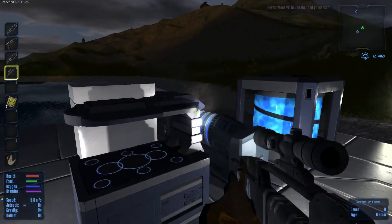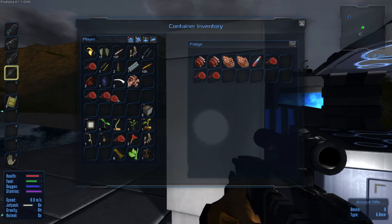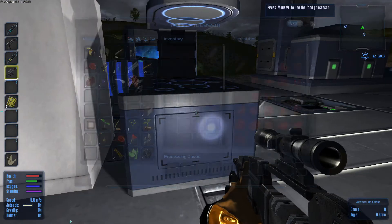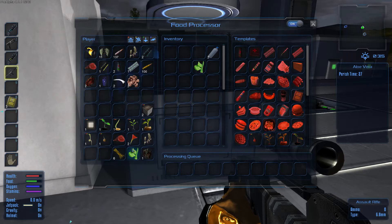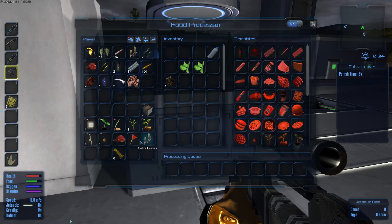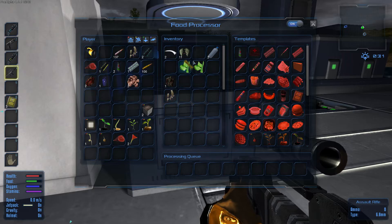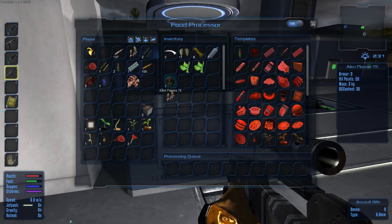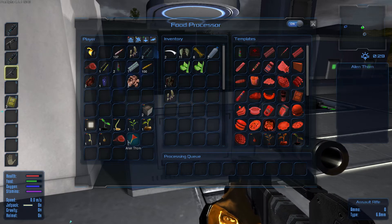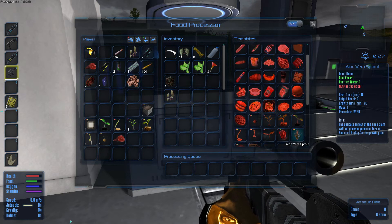On va mettre la bouffe qu'on a récupérée dans le frigo. On va mettre aussi l'aloe vera. Ça me permet de faire des petits medikits. Il faut aussi de l'eau purifiée — il faudra que j'envoie ça après.